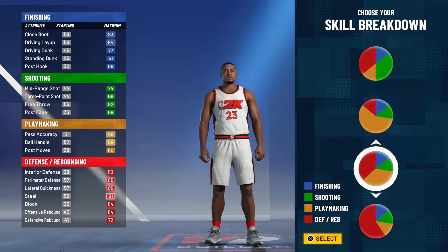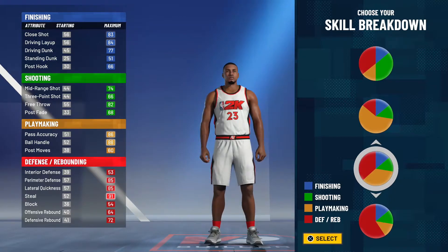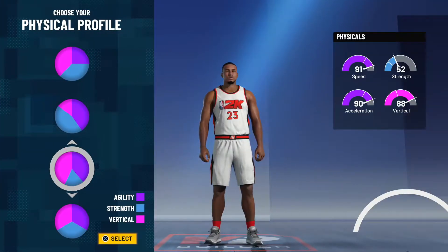For my skill breakdown, I'm choosing the playmaking and defense pie chart. In the physical profile, I need that 91 speed, that 90 acceleration, 52 strength, and 88 vertical.